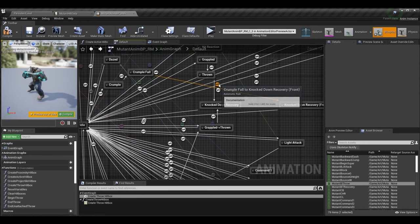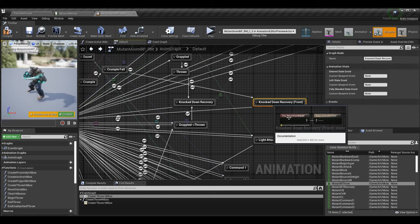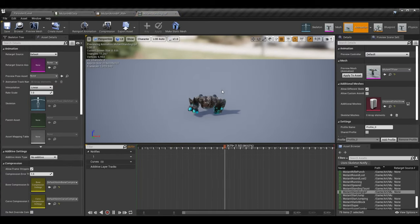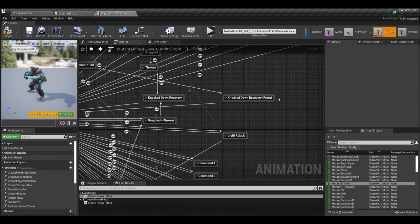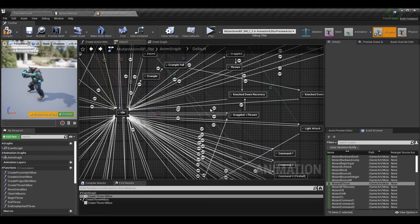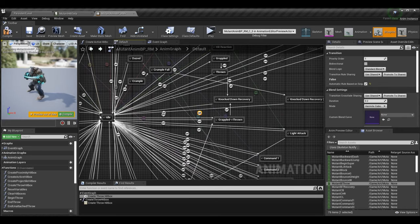The knockdown recovery state has no events on it — just an animation with looping off and no anim notifies. Even if you don't have this from a prior episode, you can just add this state and add your animation in. Knockdown recovery front to idle is also automatic rule based — once the character finishes standing up, we transition back to idle. This transition has an end_get_up_logic anim notify, which I'll show since I'm sharing animations.